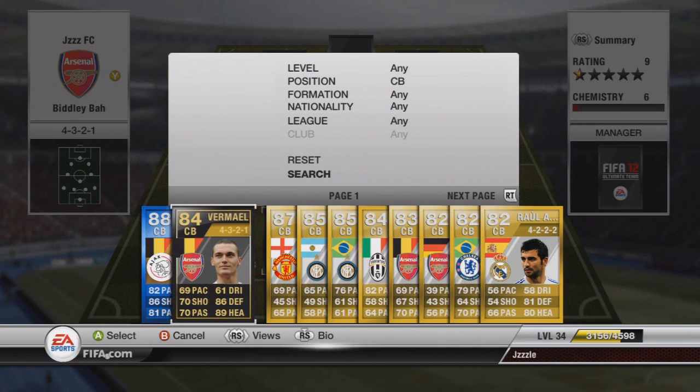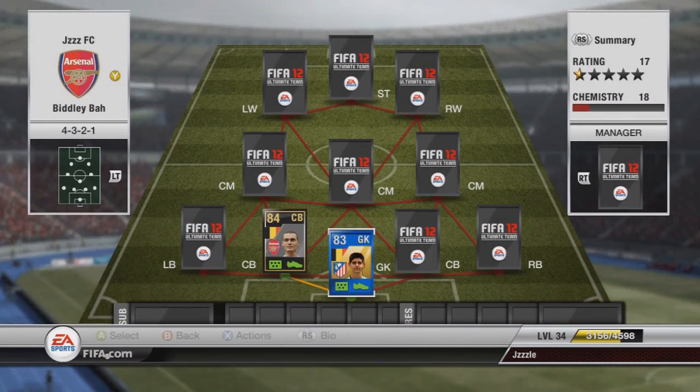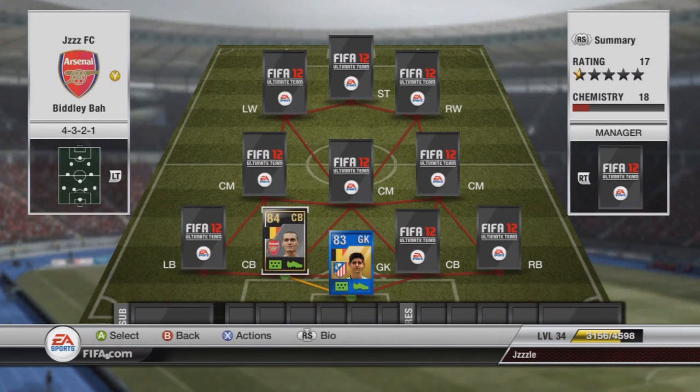So in centre back we've got Thomas Vermaelen. Let me just show you how much Courtois costs — he's like 22k so he's quite cheap.